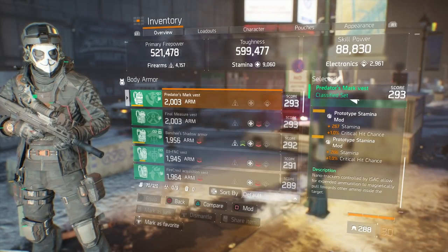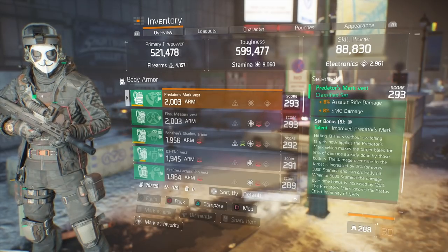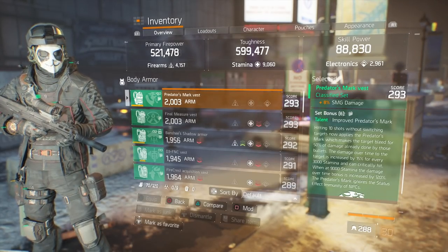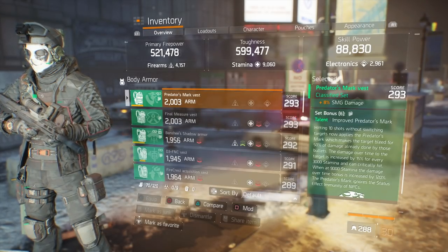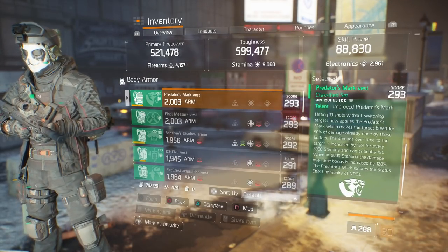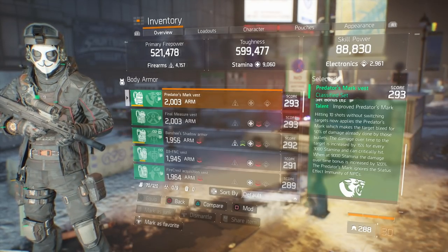For the mods, I'm running stamina mods with 1% critical hit chance. If you want to know why you run 9,000 stamina, the 6-piece bonus will tell you everything. Hitting 10 shots without switching targets applies the Predator's Mark, which makes the target bleed for 50% of the damage done by those bullets. The damage over time to that target is increased by 15% for every 3,000 stamina. So at 9,000 stamina, the damage over time bonus is increased by 120% — that's why this build hits so much harder.